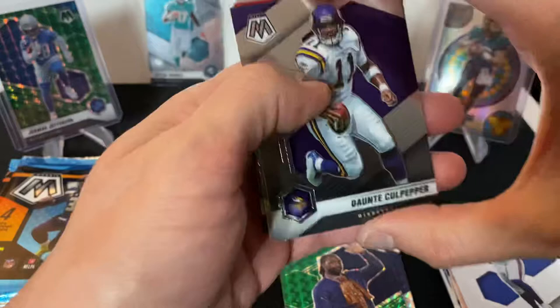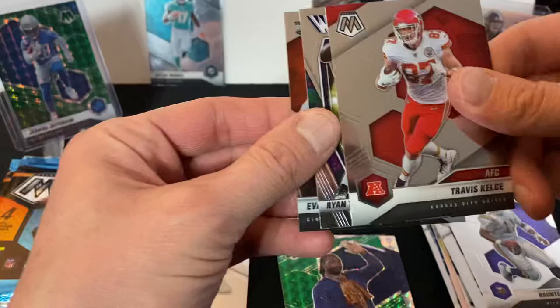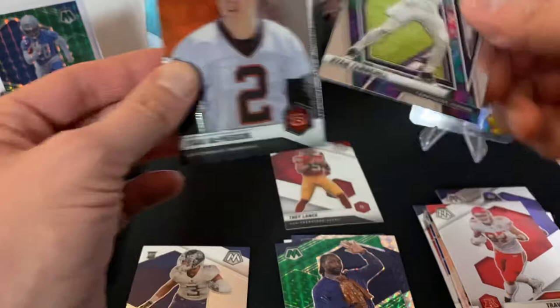These are the last two I got from my order. Got a Dante Culpepper, Travis Kelce Will to Win, Ryan Tannehill, and a nice little rookie card of Evan McPherson.